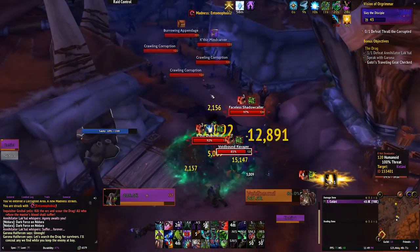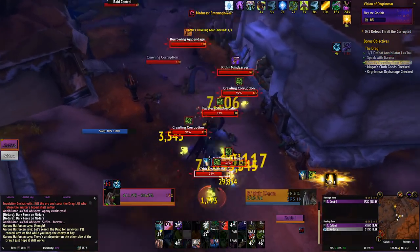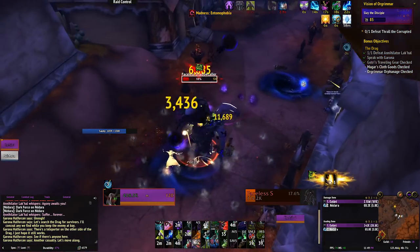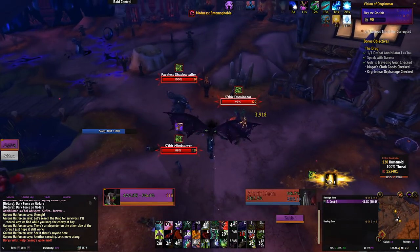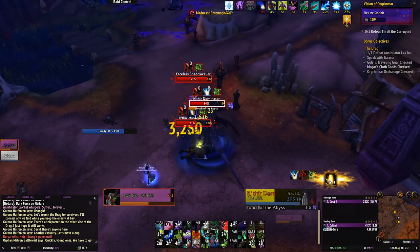In the next area, watch out for Dominators. Keep them targeted, interrupt their cast to pull them to you, and stun their Touch of Abyss cast. That one single spell — Touch of Abyss — can destroy your run faster than anything else in here. You cannot let them cast it at all. Nuke down the next packs as quickly as you can, and don't forget the named mob in the back like I did — that slowed us down a bit.